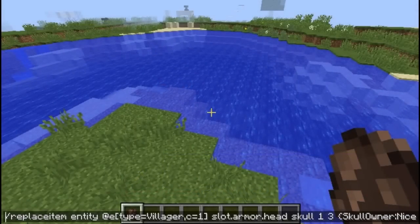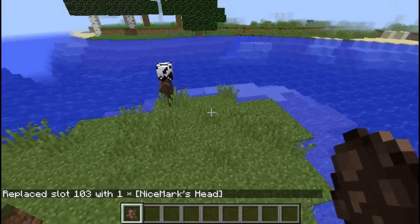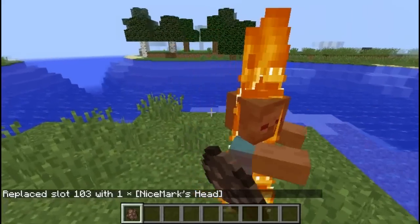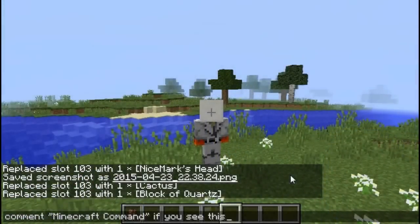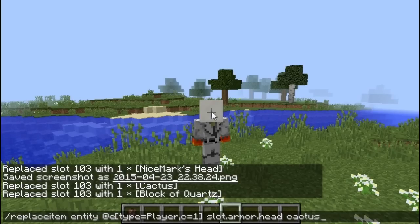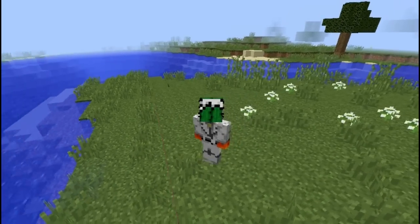Using this command right here, you can put a custom player head on a villager. You can also put other blocks on the villager — it's up to you, just use this command. And using the same command you can also put blocks on your own head. However, did you know that if you use a cactus and put it on your head, then you can actually see the headwear right there?